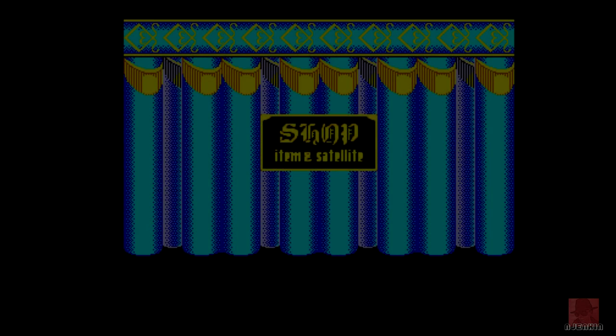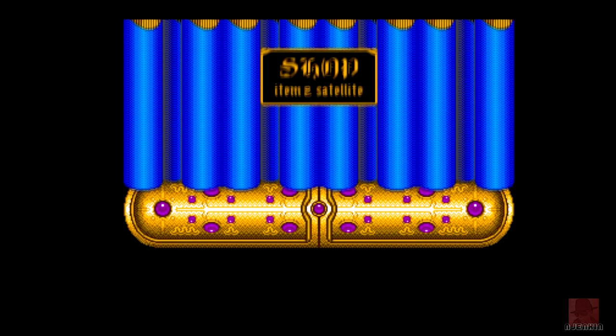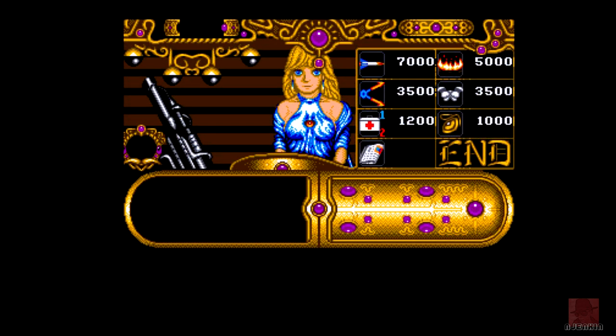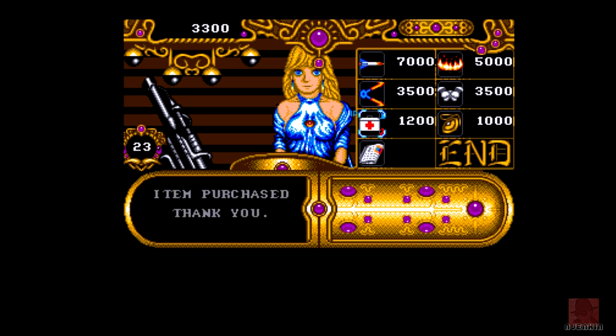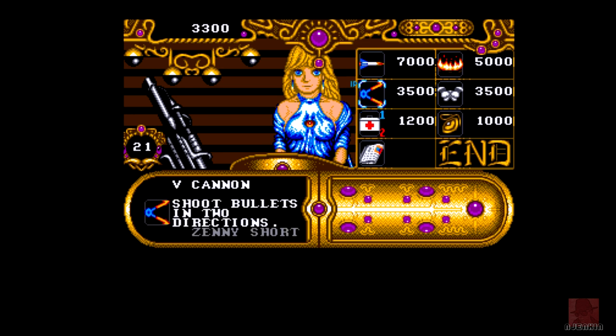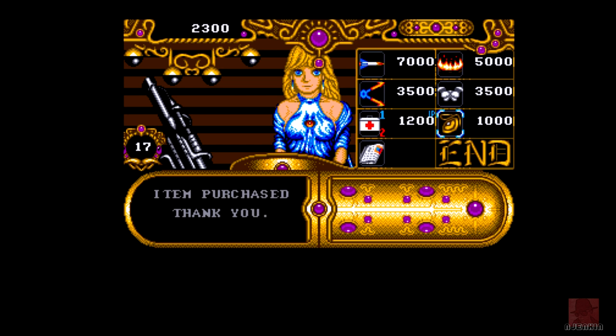We're coming up to the shop — let's get in there and see what's available, any upgrades and stuff. I haven't collected too many coins because I've been going around the screen too much. The curtains open and here's the shopkeeper — looks like something from a Japanese game. There's a medipack and a flying stone — I'll purchase that.